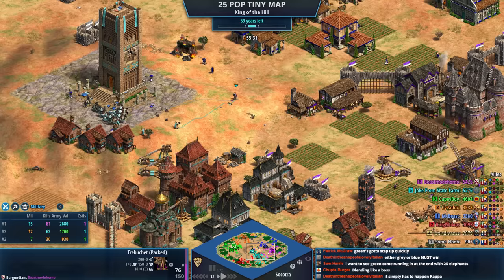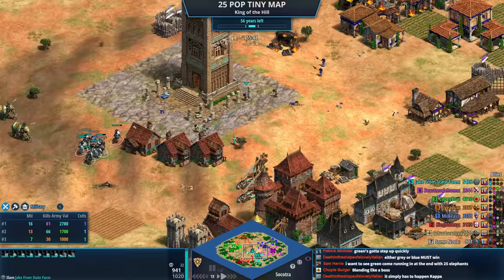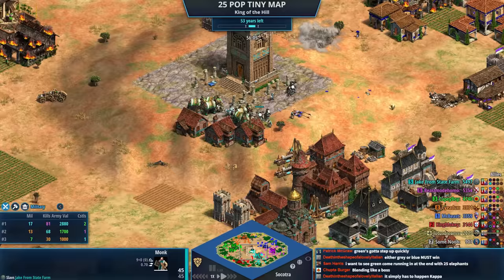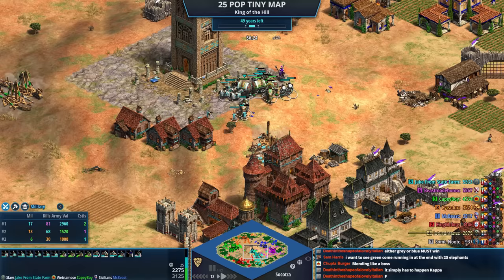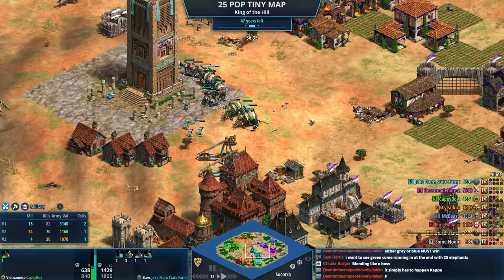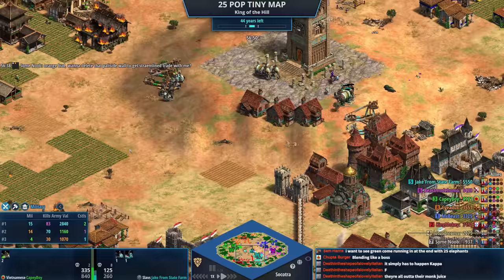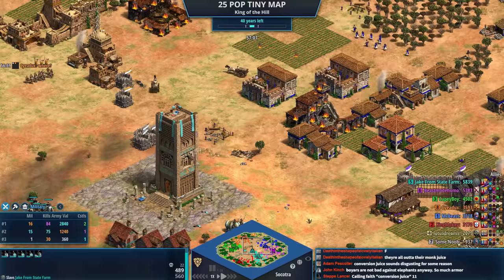This is never good — you're going to want to back away if you're purple. Atonement is researched so we can convert enemy monks. Smart thinking — he pulls the monk back, so now that monk is his. There will be more monks on the field for Jake than anybody, and Jake could convert the elephants too, though the monks don't have conversion juice yet. The monks need to convert the boyars — green realizes the monks have conversion juice. Jake has 18 military population.